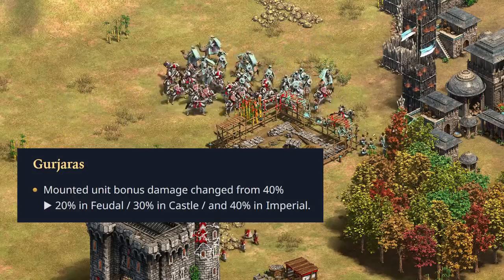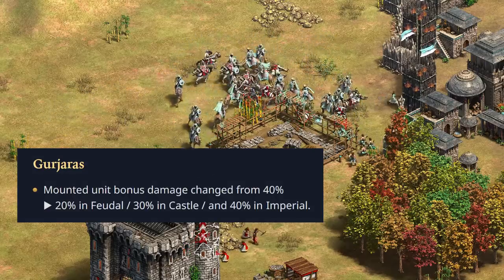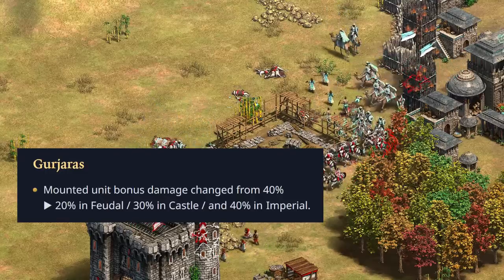Next up is the Gurjaras, who have had a lot of important changes. The first is their mounted bonus changing from plus 40 percent to now a staggered 20, 30, 40 starting in Feudal, which is pretty crazy considering this was initially plus 50 percent. This is obviously a response to how well they've been doing on open maps against cavalry civs.